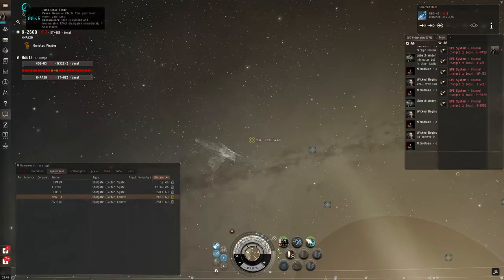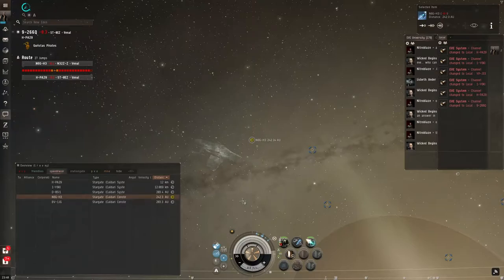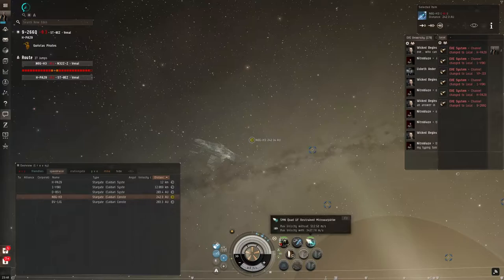We still have a fair amount on our gate cloak timer — 45 seconds. The basic order of the Cloak Micro Warp Drive trick: first, align to your destination by clicking on it and hitting the A key. Then activate both the cloaking device and the Micro Warp Drive. The Micro Warp Drive will run for a single cycle, and when that cycle ends, turn off the cloak and hit D to jump to the gate.